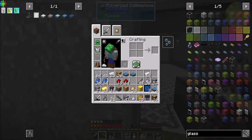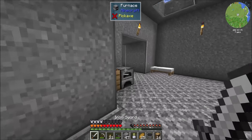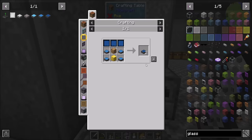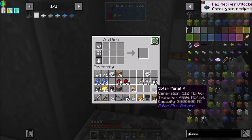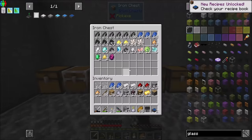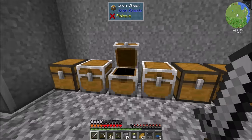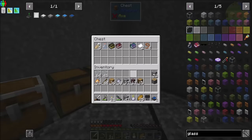Hello everyone, this is Darwall20, and welcome to episode 6 of Darwall20's Let's Play series. I'm excited today because I now have two Mark V solar panels. All the crafting is complete. Between episodes, I basically just did a whole bunch of crafting, and I got what I wanted done, so I'm happy about that.